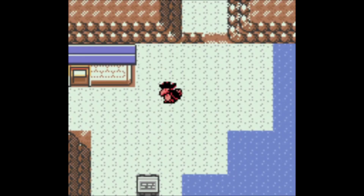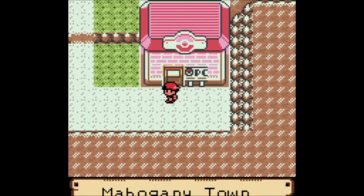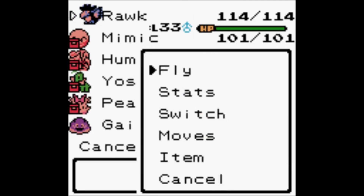So we're going to Mahogany Town and we're finally going to do what I've been saying we were going to do forever. I'm going to take the Exp Share off of him because he's going to be doing some of the fighting.